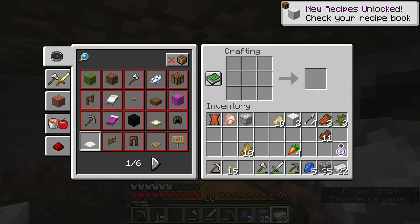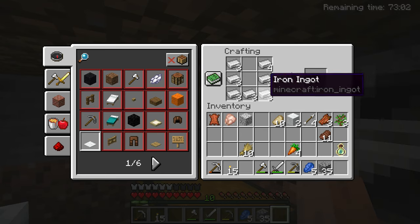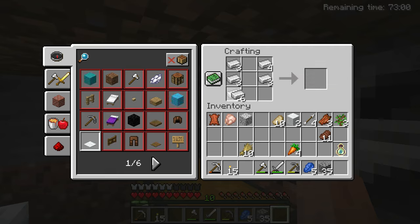So we can make some boots and we can make an iron helmet too. Could we make a shield? No, that'd actually be a good idea. I think we could make a shield - we should have enough.